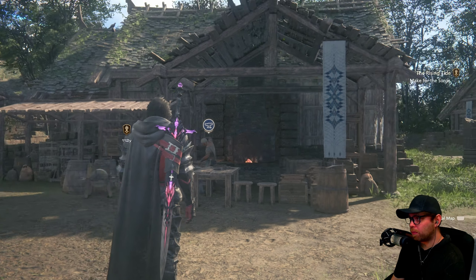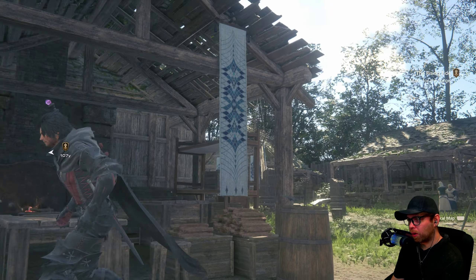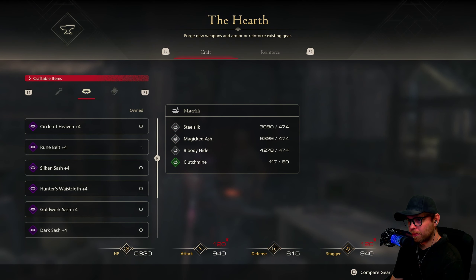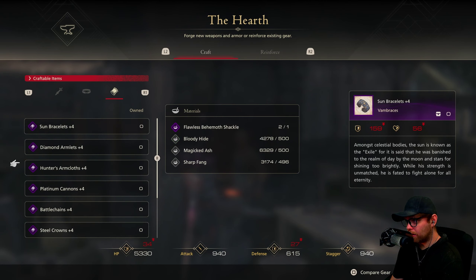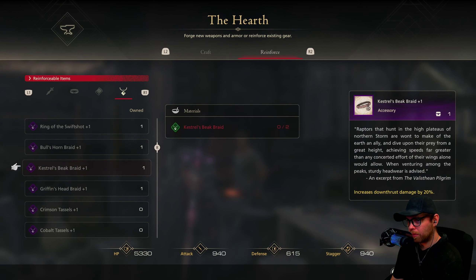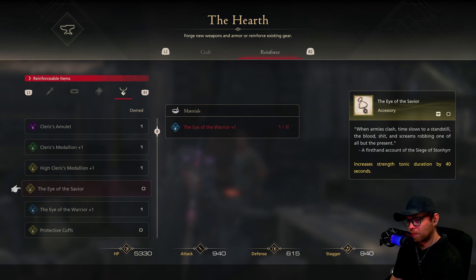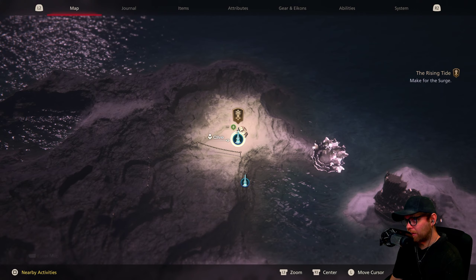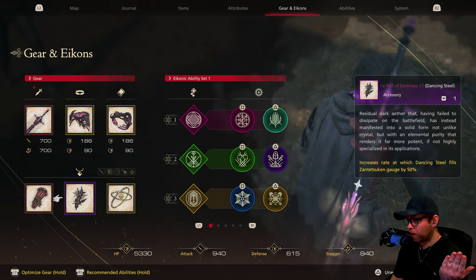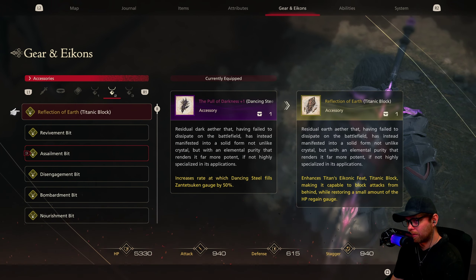I'll put it on. That was a very thoughtful symbol the Motes designed. Their symbol is called something like the Ceaseless Rill — actually kind of interesting. Nothing the shop gives me is going to beat my current loadout right now. I wish I could have played through the game again to get the Genji Glove Plus Two, but I couldn't see restarting the whole game — I refuse. I'll swap out the Dancing Steel gauge fill ability since I'm getting good at parrying and don't need it filling as fast.